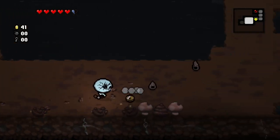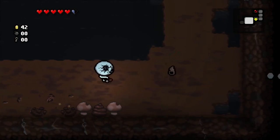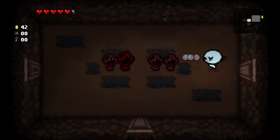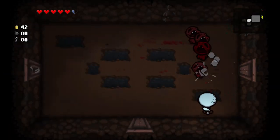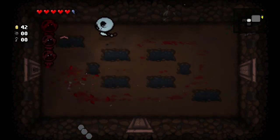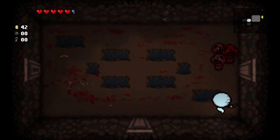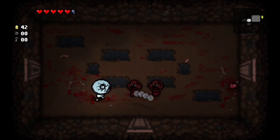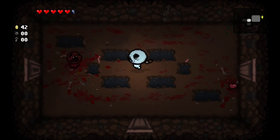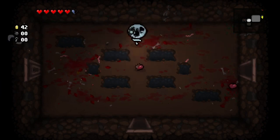You can kind of see how my play style has already changed just based on the items I got. Because I have flight, the charge shot, spectral tears, and a range up pill, I can actually stay pretty far back and hit enemies. I play it a little defensively — I don't want to get hit because of Cursed Eye, so instead I just outmaneuver enemies and stay as far as I can reliably away. Because I can fly over these pits, you can imagine how this room would be a lot harder if I couldn't.